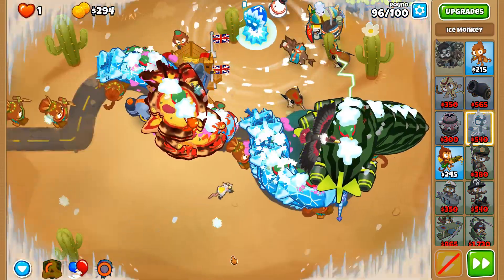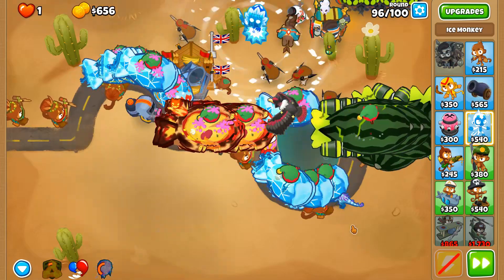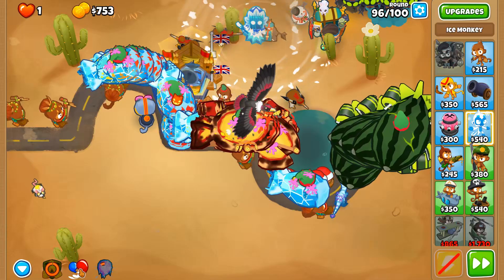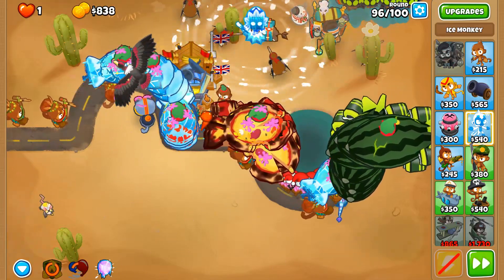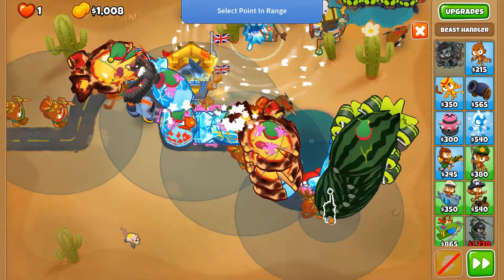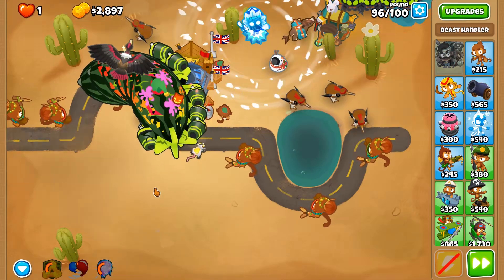Absolute Zero time — now they can be slowed down permanently. The only benefit to round 97 is we only have two of them to deal with: two fortified behemoths. We have not failed in any of these late rounds — let this not be the first.